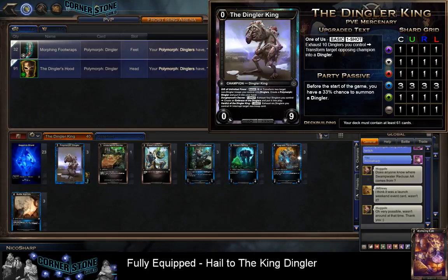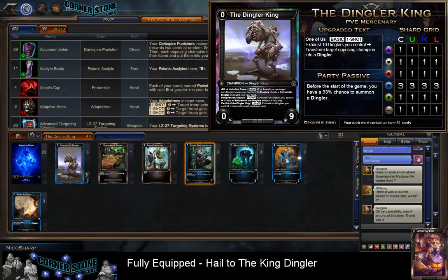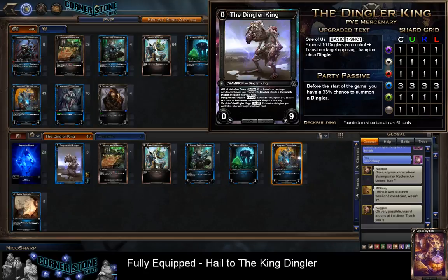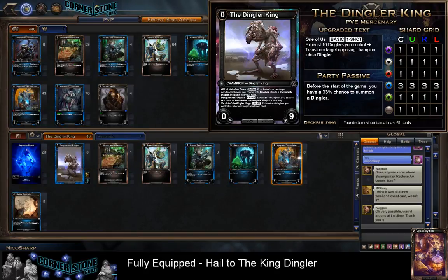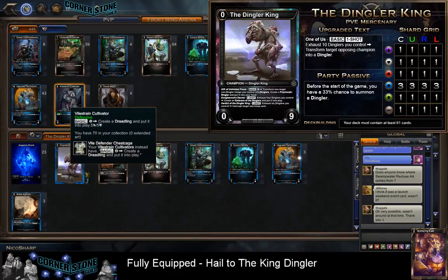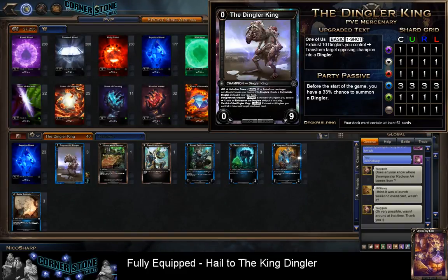Let me see what equipment looks like for these cards. We don't really want equipment for Artifacts since we can only play one of each. It looks like all the Dreadling tech Sapphire cards do not have equipment. There's one piece that gives a two-cost created Dreadling, but it's just a little too expensive. So let's look at cards that make Dinglers instead.